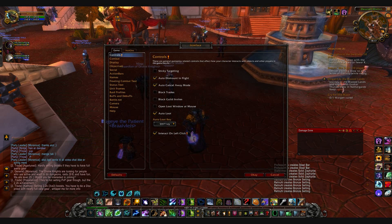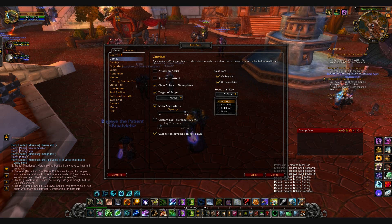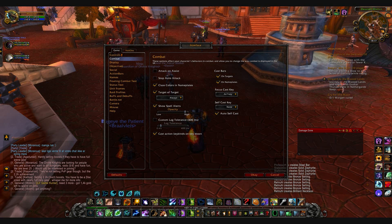If you go to your interface options, you'll have the combat tab, and you can see the focus cast key. That means if you press — in my case — the alt key, you'll auto-target your focus target with spells and abilities.